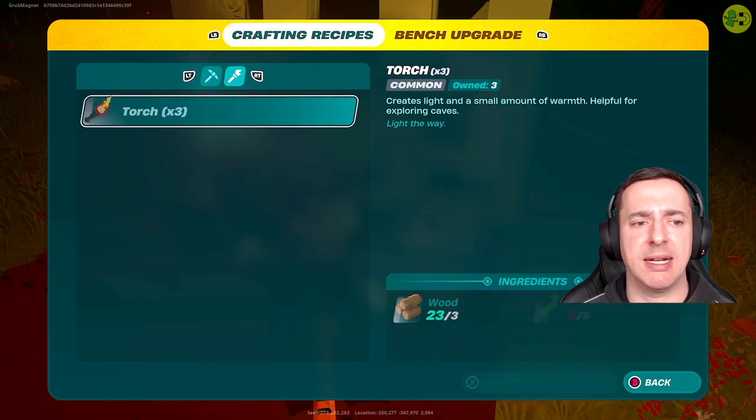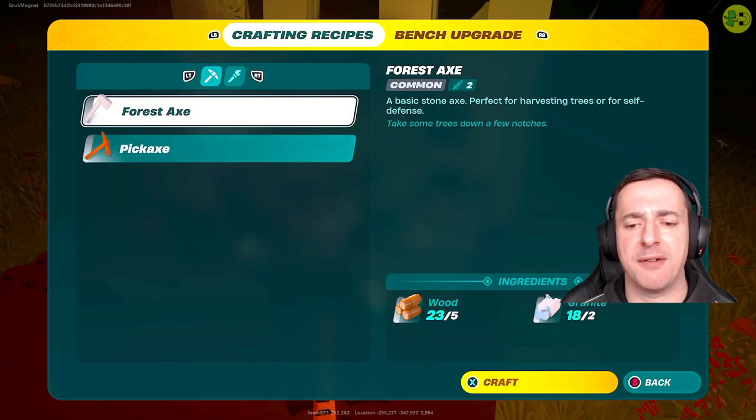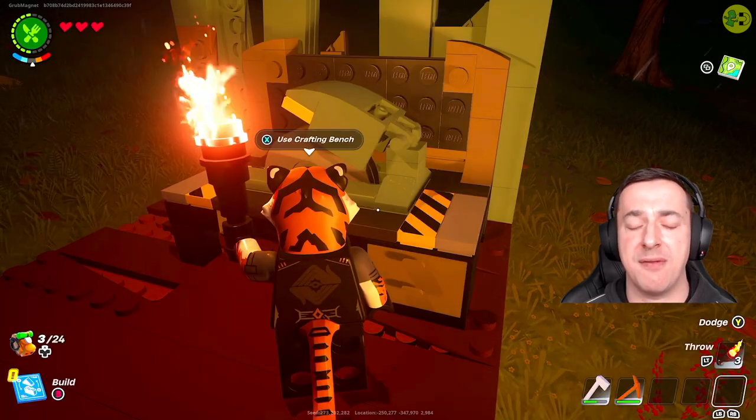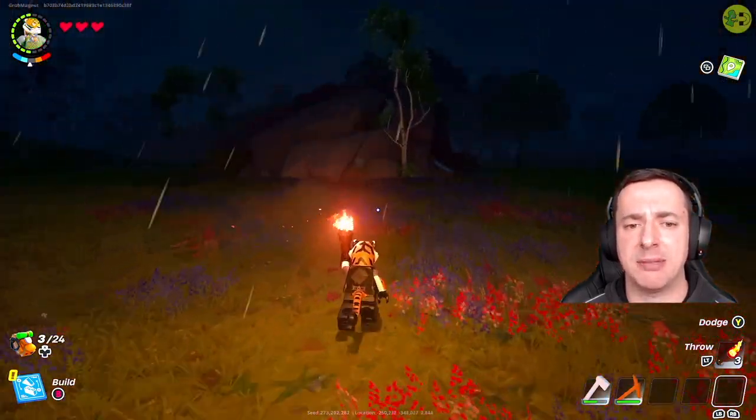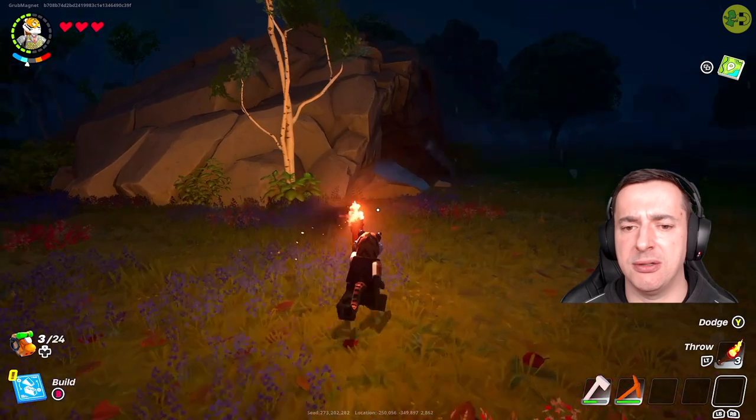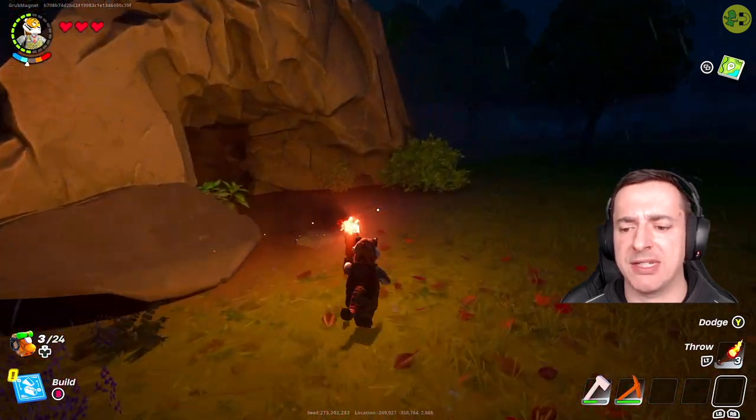What you want to be doing is get yourself an axe — so craft an axe, you're going to need five wood and two granite for that. Hopefully you know how to find that, if not have a little look at my other videos. What we need to be looking for are bushes to chop with our axe, and that's going to give us access to vines.